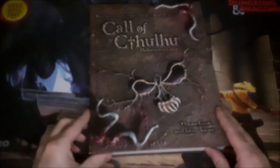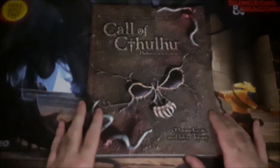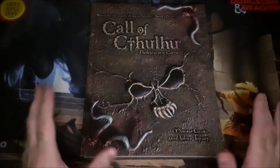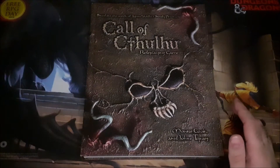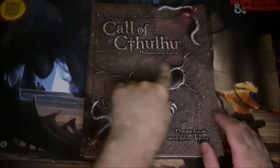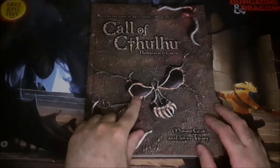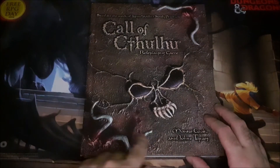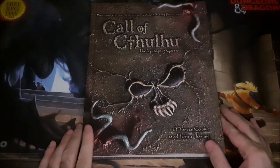First of all, we just have a really cool cover. I love the covers from these early 2000s Wizards of the Coast books. They would actually make a physical model, photograph it, and use that for the cover. So you have these menacing-looking eyes with a star field in them, looking beyond the veil, with teeth and tentacles bursting out. Really cool presentation.